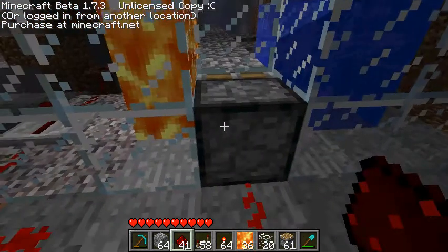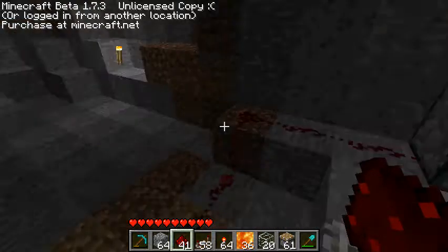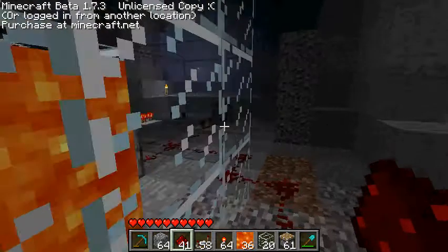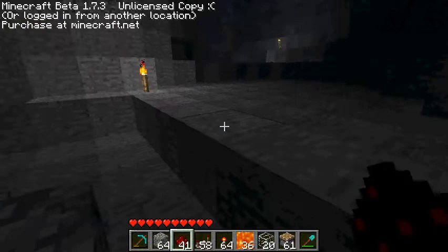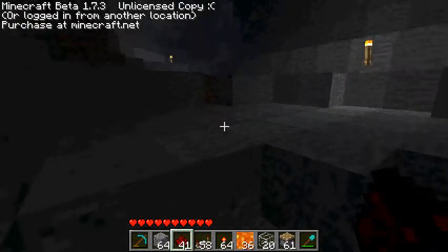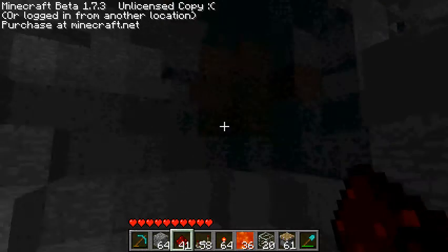Then go to that piston, then go over to here. You can place one of those because it's shortened out. And pretty much that's it. I can show you mine. This map I'm playing is Survival Island.